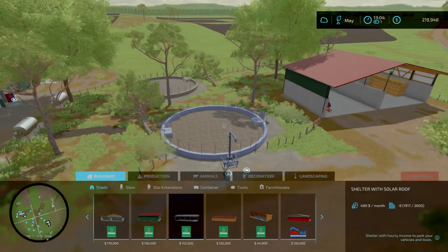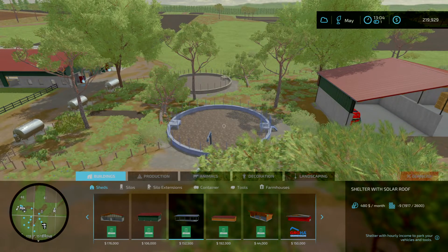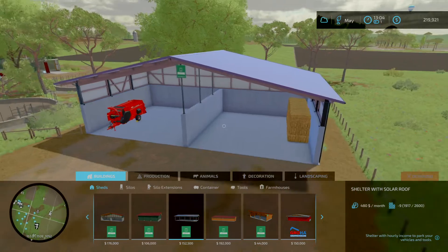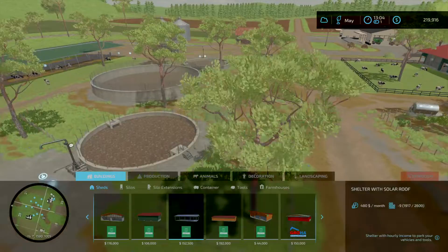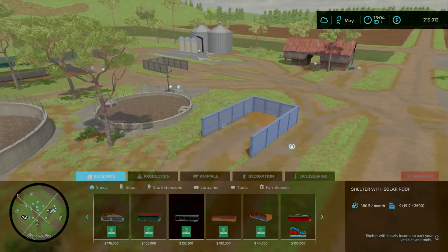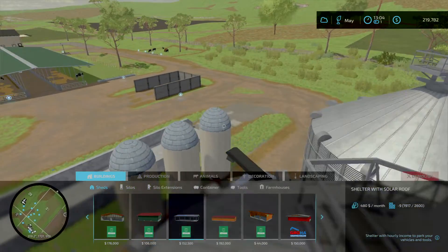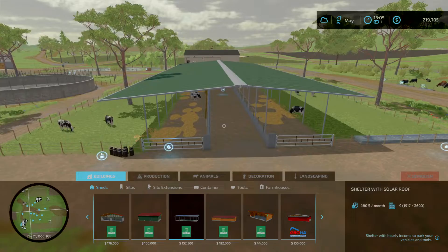We've got extra milk storages here. We get a ton of slurry — this is where I keep some straw bales and the straw blower to put bedding down for the cows. We got so much slurry here and a lot of manure. This is the main silo — everything comes back here before loading up and going off to sales.